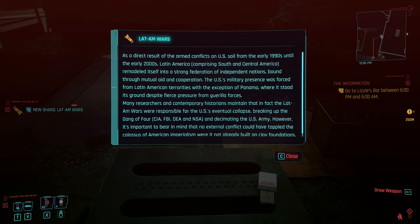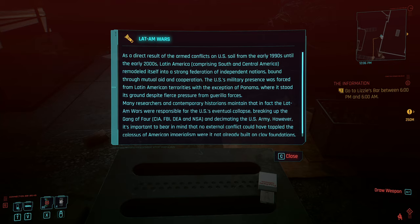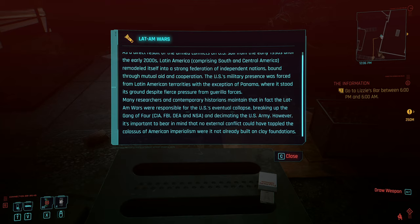New shard — as a direct result of the armed conflicts on U.S. soil from the early 1990s until the early 2000s, Latin America remodeled itself into a strong federation of independent nations bound through mutual aid and cooperation. The U.S.'s military presence was forced from Latin American territories, with the exception of Panama. Many researchers maintain that the Lat-Am War is responsible for the U.S.'s eventual collapse, breaking up the gang of four — CIA, FBI, DEA, and NSA — and decimating the U.S. Army. However, no external conflict could have toppled American imperialism were it not already built on clay foundations.